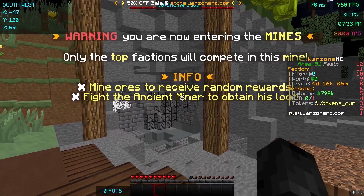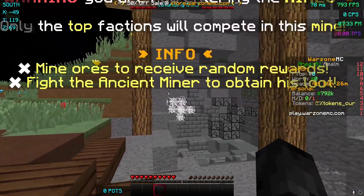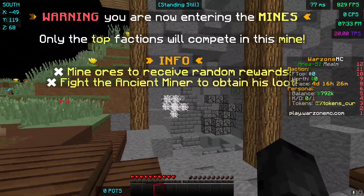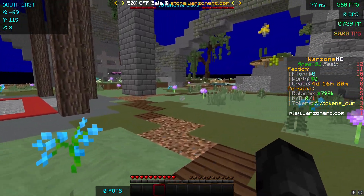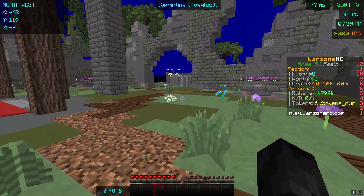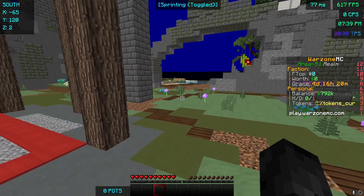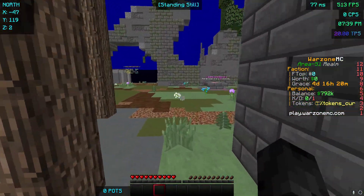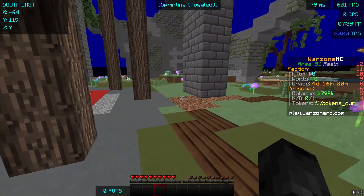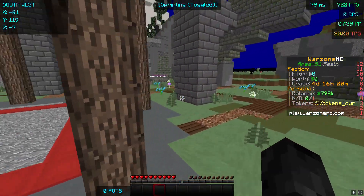Another thing I forgot to mention about the mines is the Ancient Miner boss, which spawns in the PvP mine only every so often. If you kill it, you get pretty good loot. Another thing I want to talk about is the map information — it's going to be a three-man unlimited roster map with 20-hour shields. It's also going to be a four-day map, two-day TNT, and two-day grace, which means you'll have two days to set your base up and then two days to raid other people. It will be three-second cannoning, so cannons shoot every three seconds, and 15 chunk buffers, meaning you can have 15 chunks of defenses on your base.